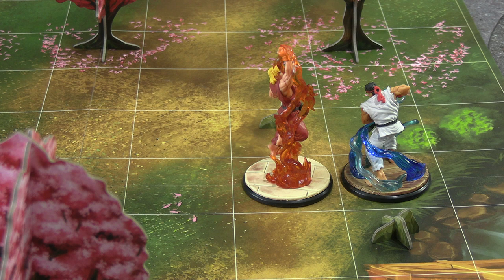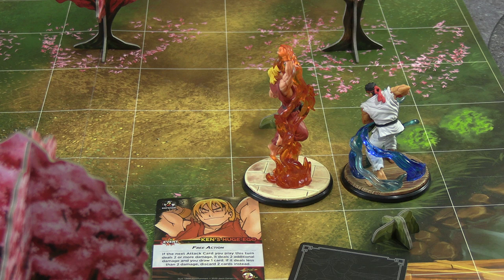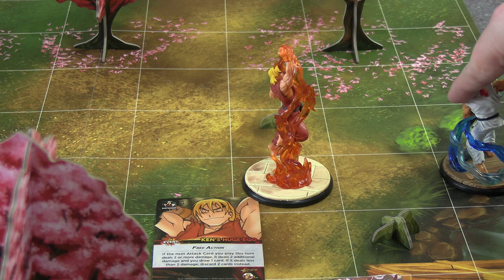Ryu is already adjacent to Ken, so he's done his move. He draws a top card to attack, and as a human opponent we must decide how to react without knowing what the card is. I actually have two defence cards — I'm going to block and play Ken's Huge Eagle for defence. That gives base two defence dice plus an additional two from Ken's Huge Eagle. We flip Ryu's card: it's a range two-to-four projectile, so he adjusts his position by one.